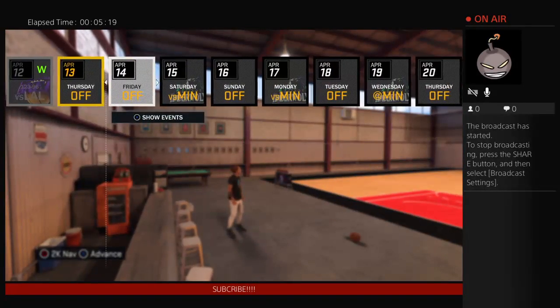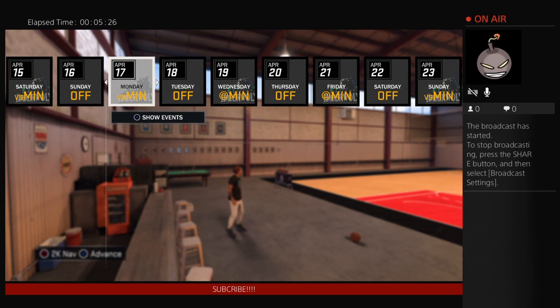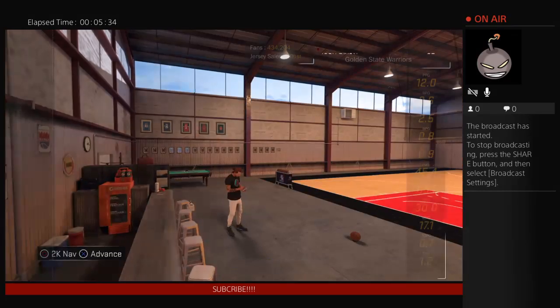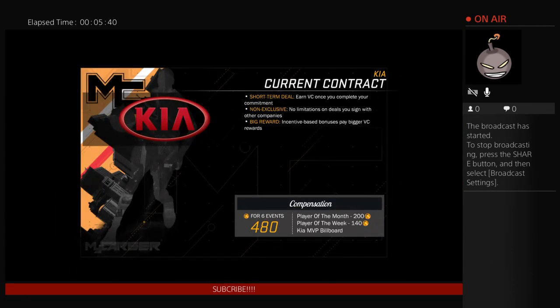You don't even have to play every single game. Just simulate to the day before the endorsement, because you have to play the game before the endorsement. Then once you play that game, go to the endorsement and you'll get your VC. The bonuses are the best — the more endorsements you get, the bigger the bonus. Right now I'm getting like 6,000 VC per bonus.